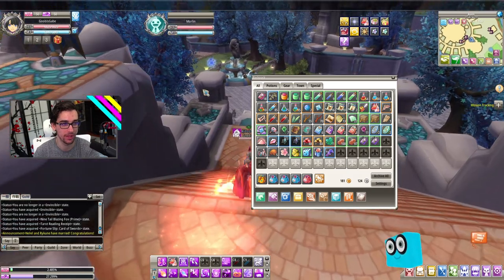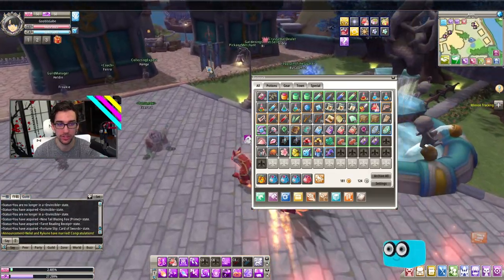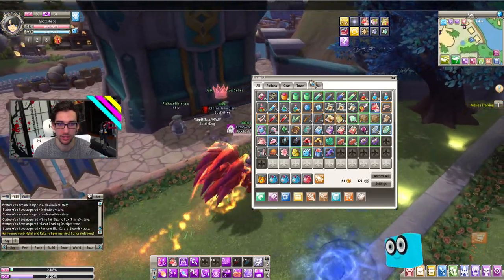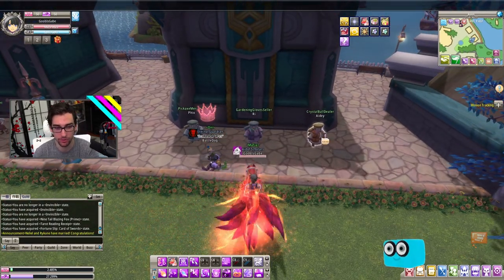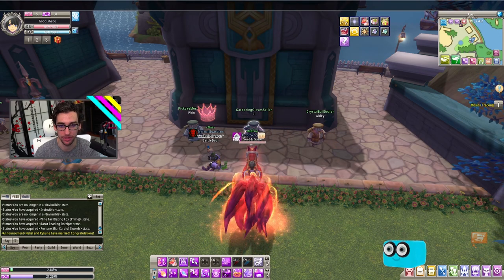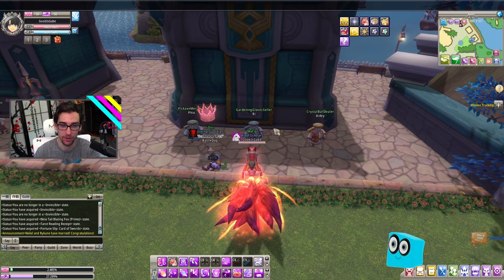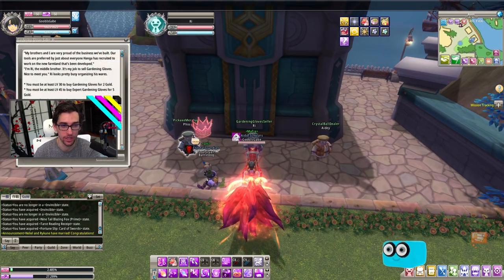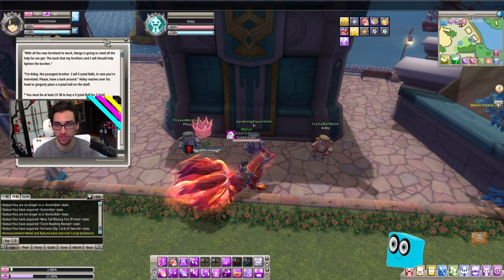The next thing I'd like to talk about is the gathering NPCs. A lot of materials can be gathered, and you may see people in the auction house posting up all kinds of farming materials. You can get all of those from the gardening, pickaxe, or crystal ball dealer here, which cover their affiliated zones for gathering.